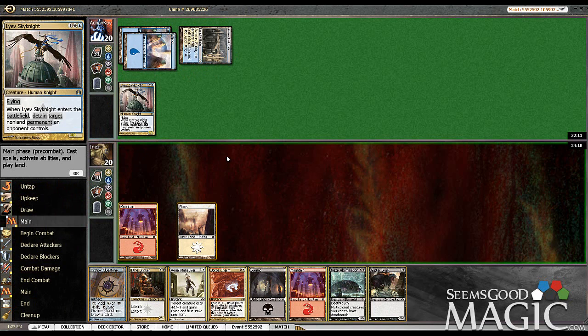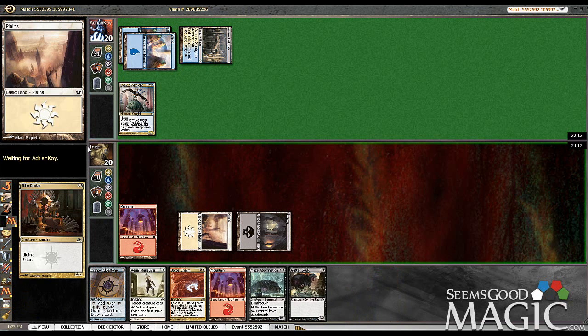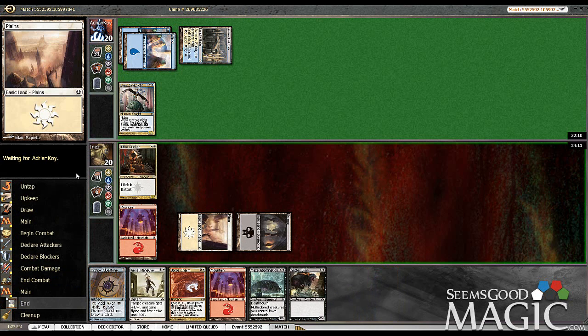Eyes in the Skies would look good. Actually, Aerial Maneuver looks fine. Let's get our Tide Drinker out there. Kind of holds back his attack, believe it or not. Since I can at least swing in and lifelink back.